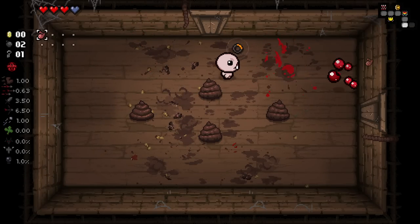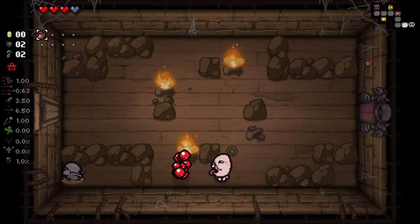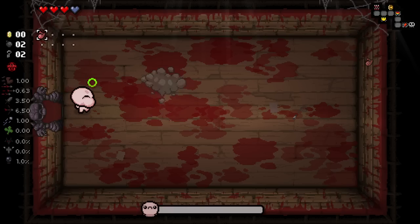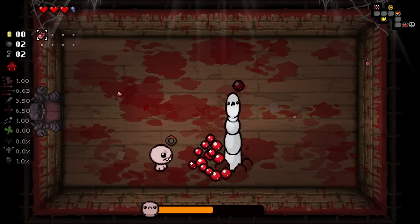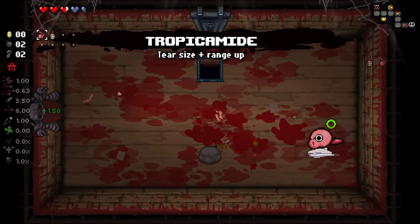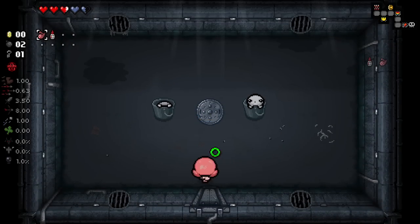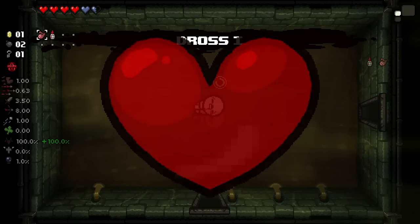We don't have any curses this floor. I might go to the alt floors if I get an additional key — and I did. I didn't actually check what boss it suggested we go for. It says the Lamb, so we could go dark room. I'm pretty happy with a dark room run. We've got Eternal Pin here — let's be careful. We will get an Eternal Heart for killing this guy. Eternal Bosses pretty cool — getting the Eternal Heart for it is good.